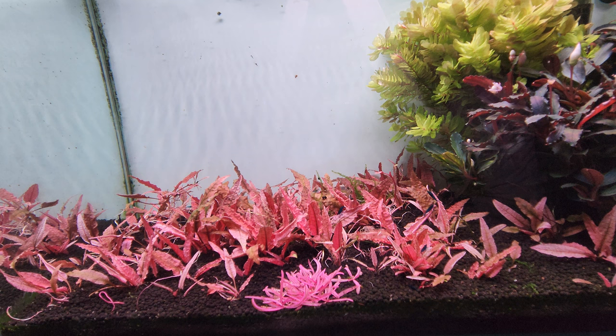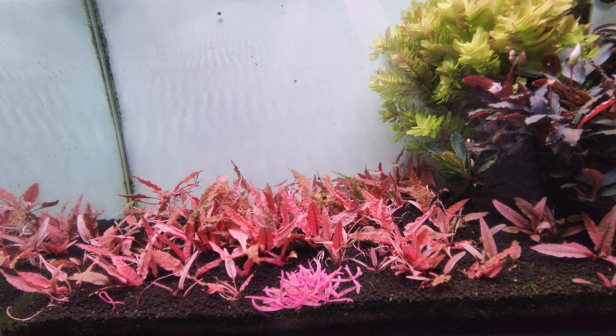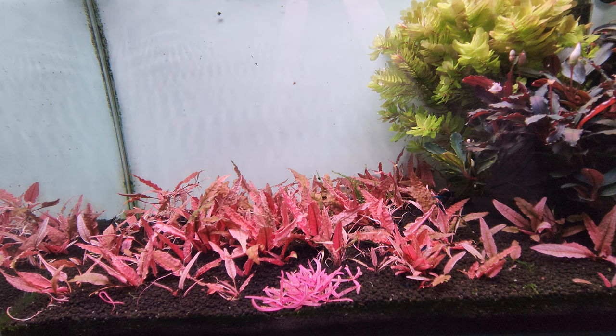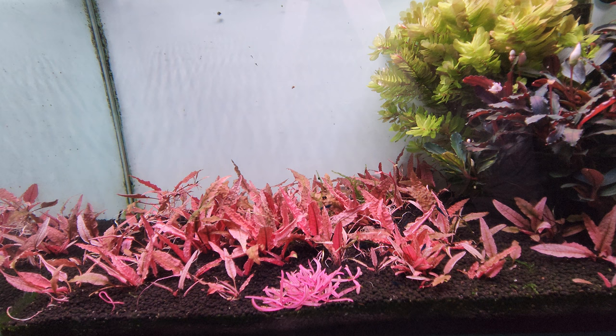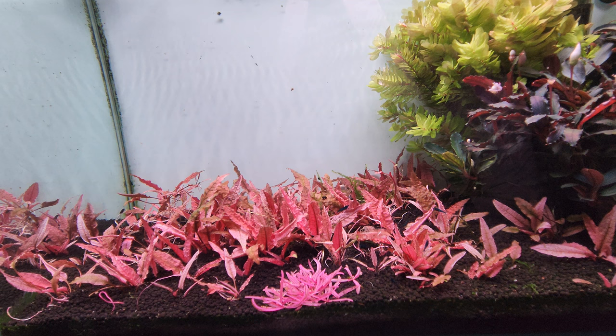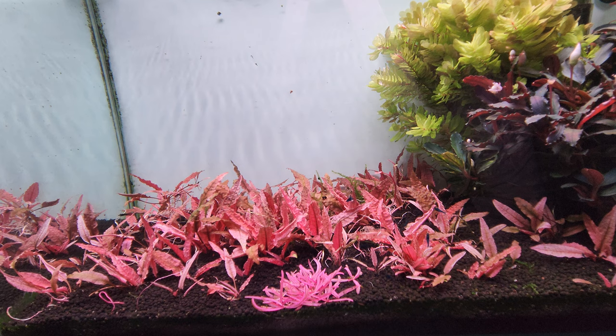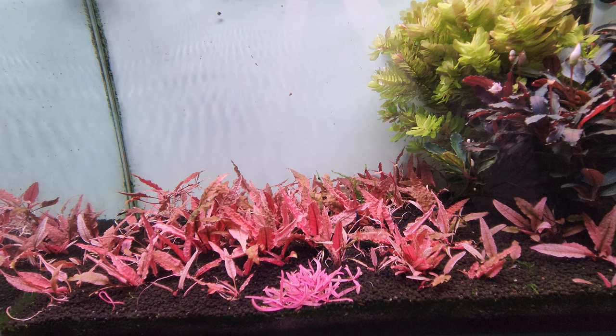I don't go into too much focus on the KH, GH, pH and all that, because consistency is more important to me. I would say avoid the extremes. My tap water isn't too crazy — it's rather soft. KH and GH range between 3 to 5, but the pH is on the higher side at about 7.4. Because I'm changing the water consistently, once the Flamingo adapts to your tank, it's smooth sailing from there.